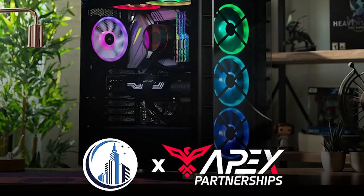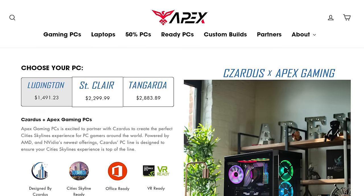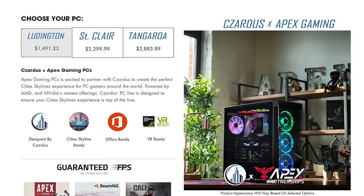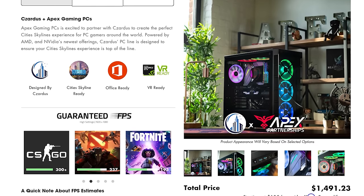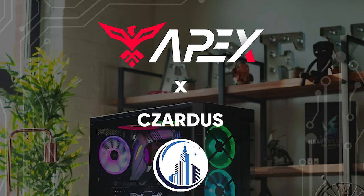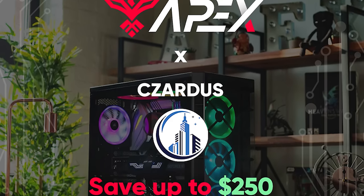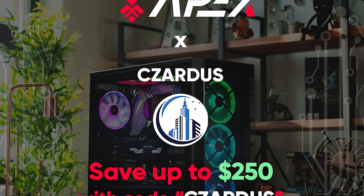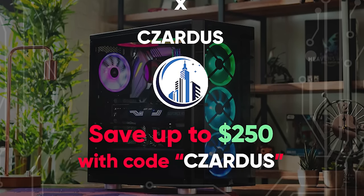I am so excited to partner with Apex Gaming PCs to bring you a custom line of gaming PCs named after some of my most popular series. I've worked with their team to put together an amazing setup for playing games like Cities Skylines. There's a link to see the full line in both the description below and the pinned comment. Be sure to use the discount code ZARDIS to receive up to $250 off your purchase.